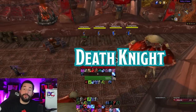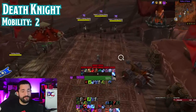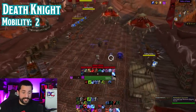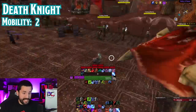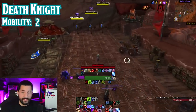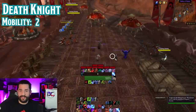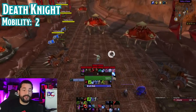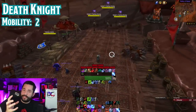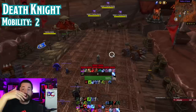Next up is the Death Knight. For mobility they get a 2. Death's Advance now has 2 charges when talented — it stays on you for a decent amount of time, and you can use the next charge to keep moving. Talents even make the first part of Death's Advance move faster. On a Death Knight you feel way more mobile than you'd expect, especially with all the Death Grip stuff they can do. They also have Wraith Walk, another movement speed ability that can't be stopped by slows.